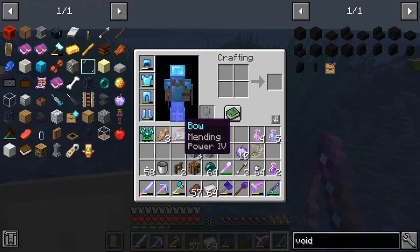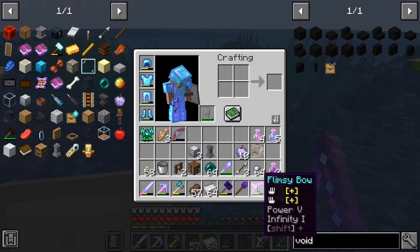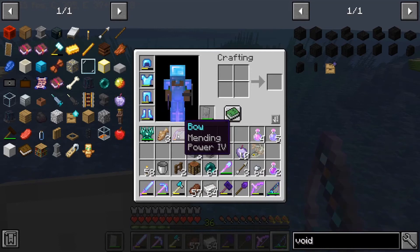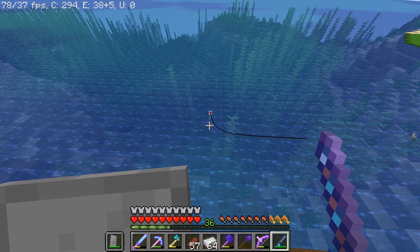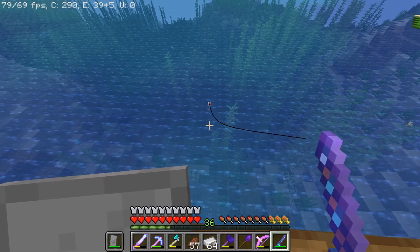Can't imagine the bow would be worth anything. Never mind — it has Mending on it! If only there was a way to take enchantments off items. I've got to check if there's a mod that lets me remove enchantments, because that would be really useful.